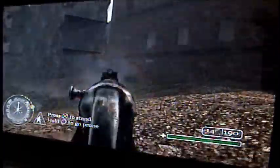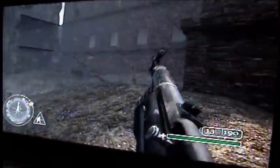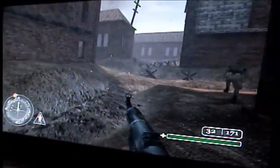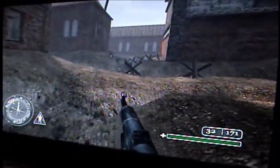Just slowly creep around until you stop hearing gunfire and can't find anybody. There's usually a guy over there by that wall if you didn't get him earlier. Once the coast is clear, just run up to this doorway.